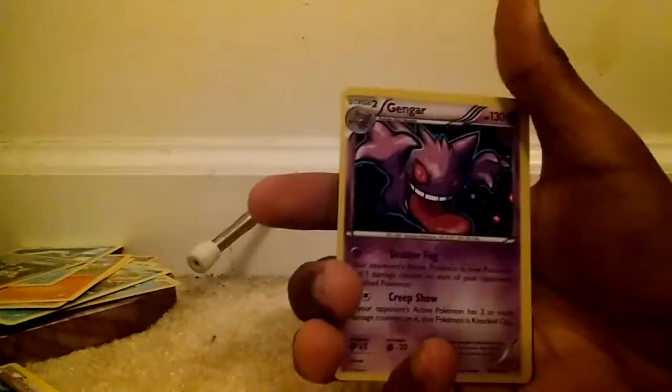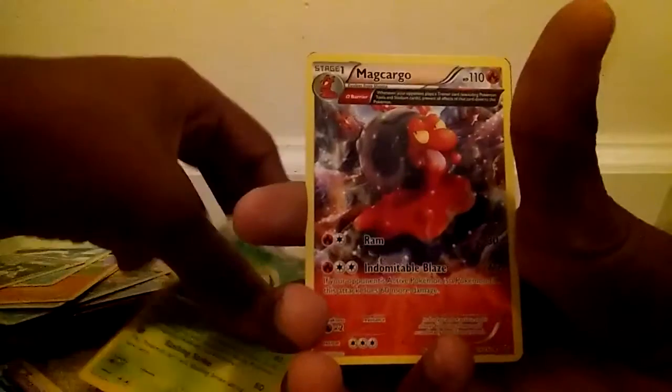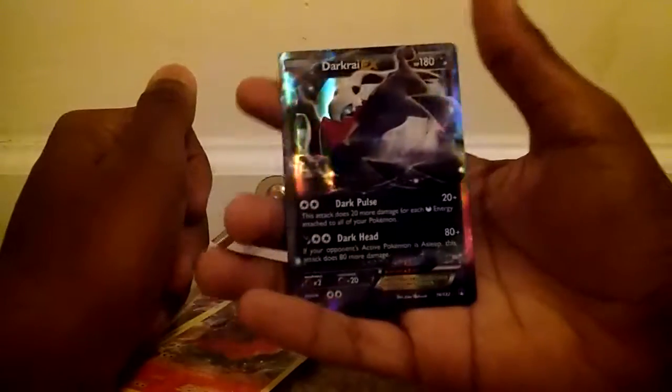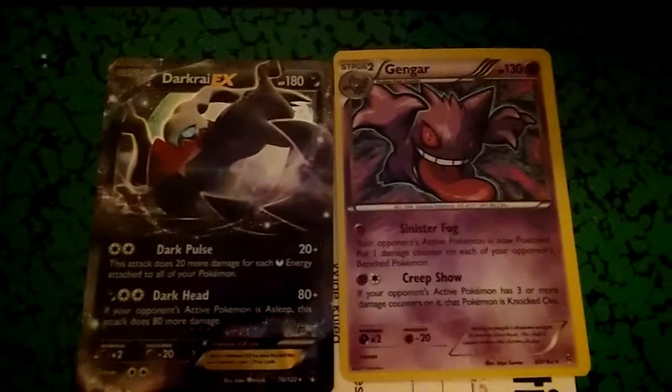Recap: we got the Gengar Promo card that came with the tin, a Samurott Rare which has great artwork, a Magcargo Rare, and a Darkrai EX which is the main highlight. So anyway, hope you guys like this video and I hope your day is outstanding. Have a great Halloween!